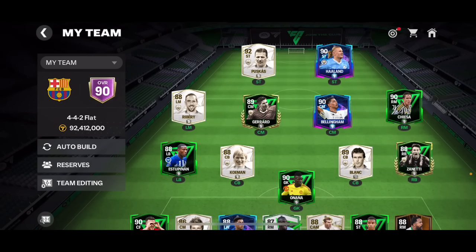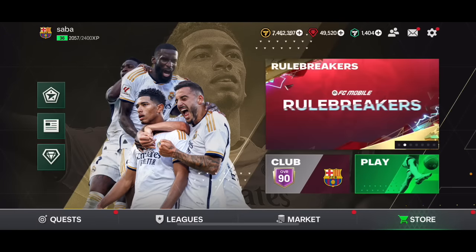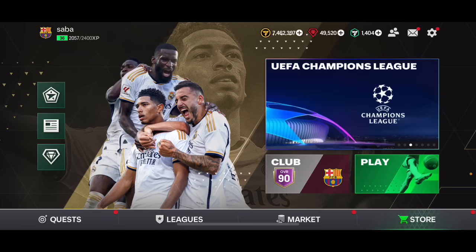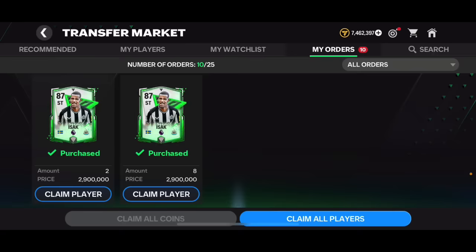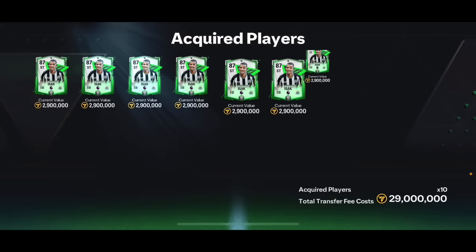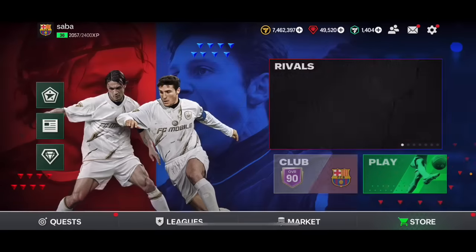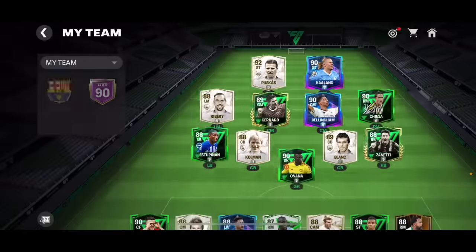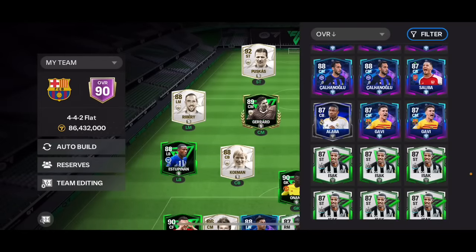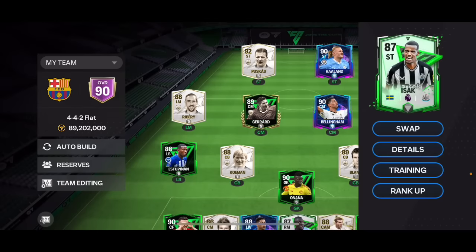What you can do is choose the right players and rank them up from the market to make a lot of coins. For example, I went ahead and bought 10 EZAC cards for 2.9 million coins each, spending 29 million coins total. If you rank that 87 overall EZAC up with Dudex, you can sell those cards for a lot more.